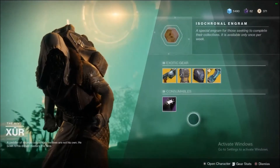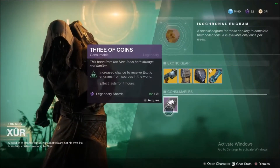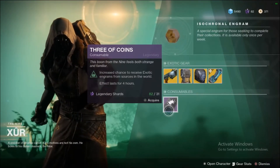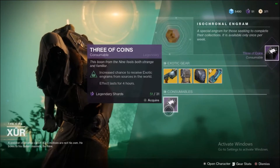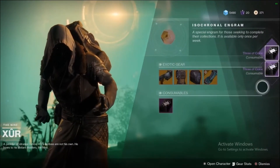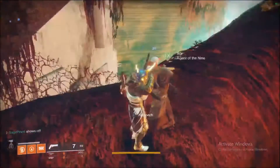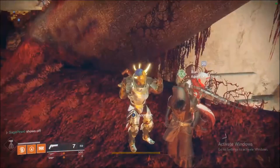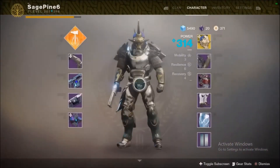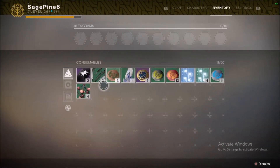Let me know what you guys think about Xur's inventory — are you gonna pick anything up? I know I'm gonna pick up some Three of Coins. People were complaining about them but they said they fixed them, so I'm gonna go ahead and pick two of them up. They're kind of pricey — they're not five Strange Coins anymore, they're like 30-31 Legendary Shards. I'm gonna pick up two of them and grind today. Let me know if this video was helpful, smash the like button, comment, like, and subscribe — and that's pretty much it. Enjoy the video, Epic Gaming out.